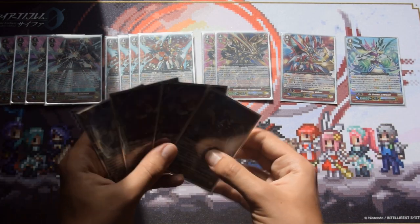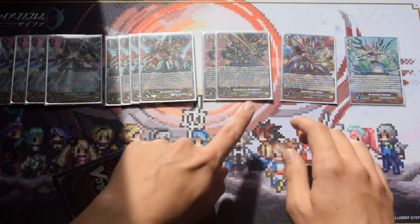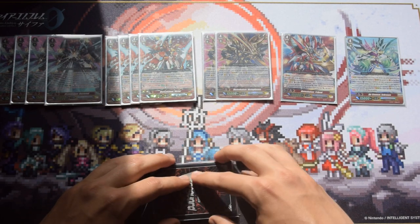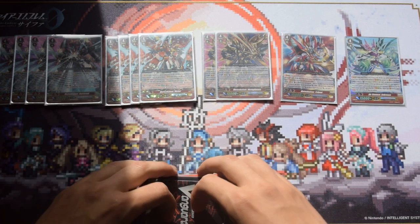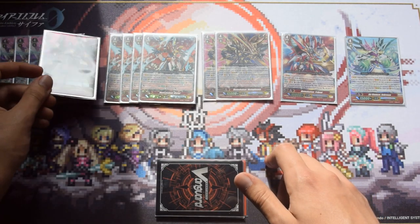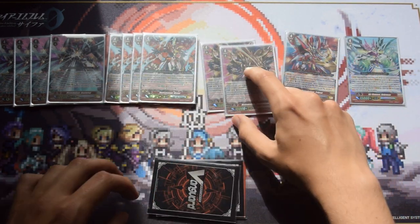For G Guardians, I run just four because we have a lot of really good strides. Victor Plasma is also your answer to Link Joker, especially Chaos Breaker: they'll be losing hand to lock your field, so if you can first stride, rush them to around four damage, then even if they lock most of your field you can go into Victor Plasma and try to go for game.